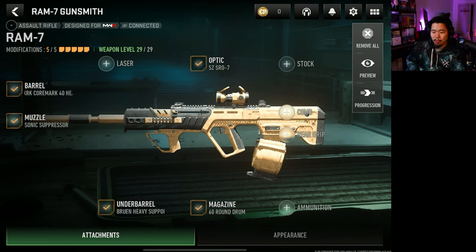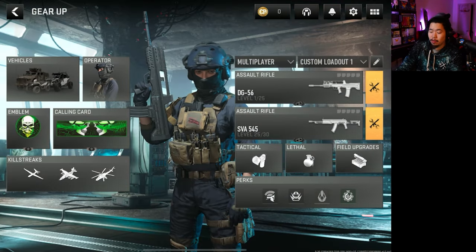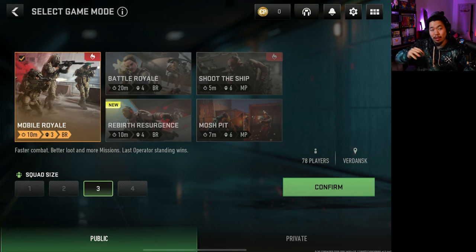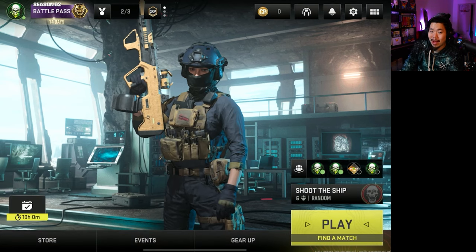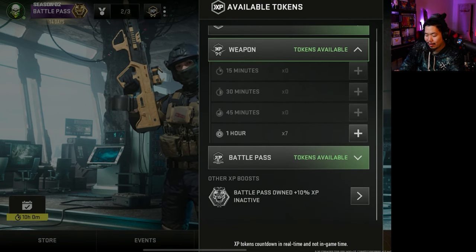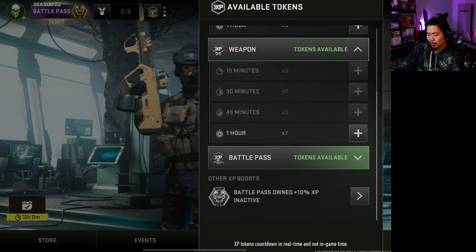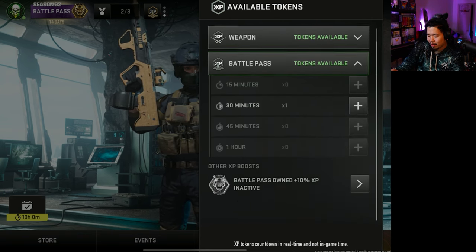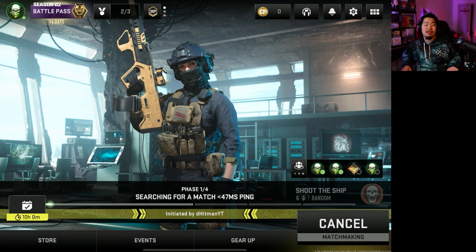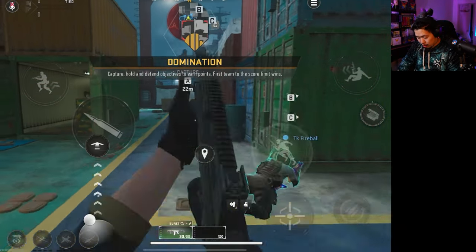Here are some tips on how to level up guns super fast. It's going to be a struggle at first because some guns without attachments are terrible. The best way as the game is releasing is to play Shoot the Ship — whenever you get Shipment you can level up guns very quickly, and queues are fast because lots of people are playing it. I also recommend using Weapon XP cards; I have a seven-hour one here. We did get Shipment, so hopefully we can get this gun up to at least level six.